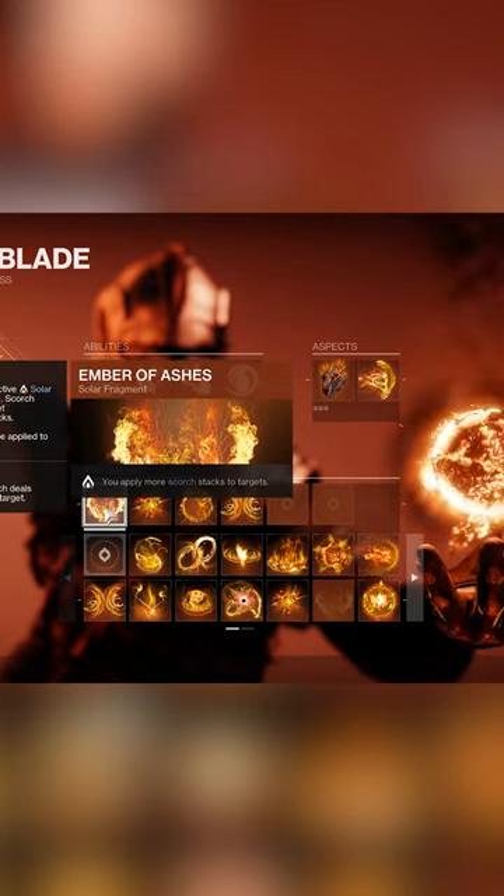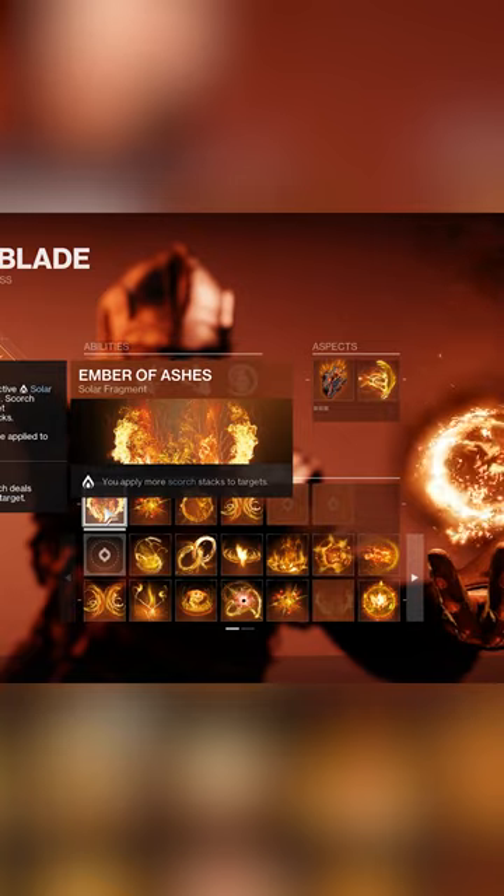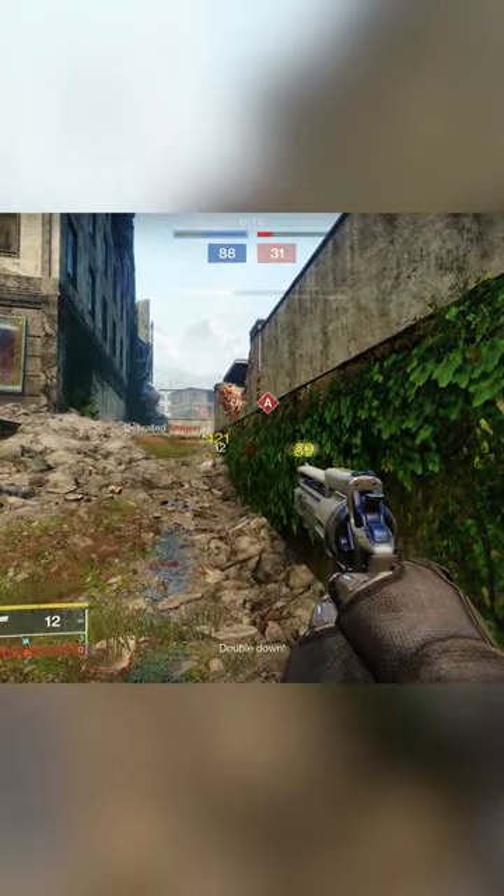For your first fragment, you want to run Ember of Ash. You apply more Scorch stacks to targets. This will help in terms of building enough Scorch stacks to cause enemies to ignite.